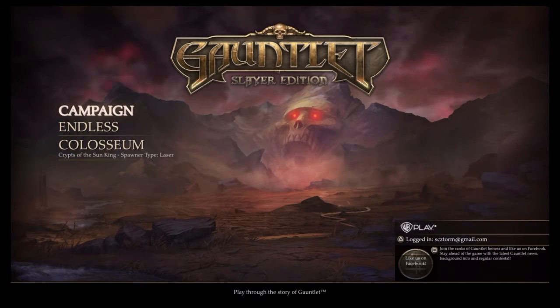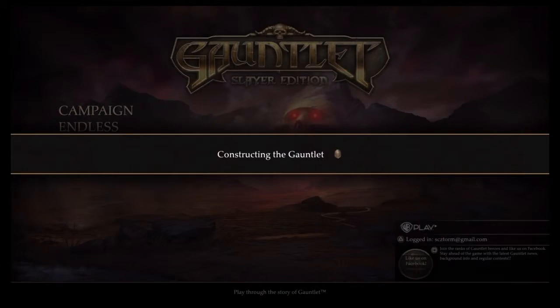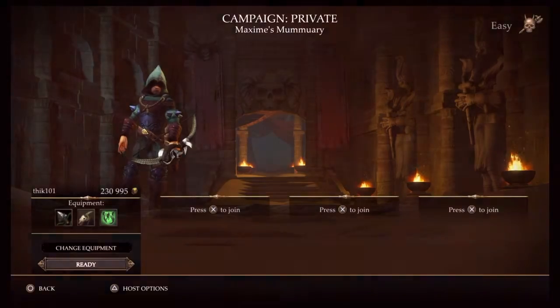Hey, welcome back everyone, this is Steak101 and today we play Gauntlet Slayer Edition. We'll see how to complete the 15,000 kill of mummy. It's really simple — you take the elf character and select the level you just saw on the screen.